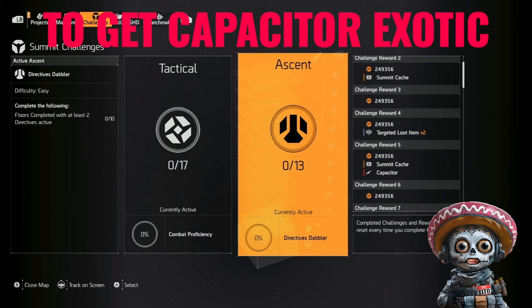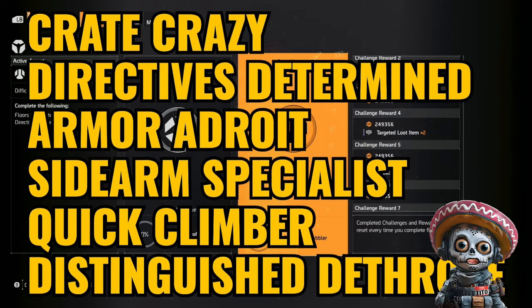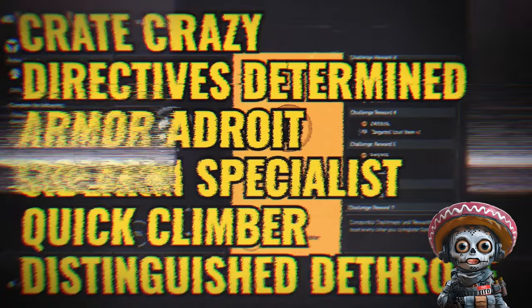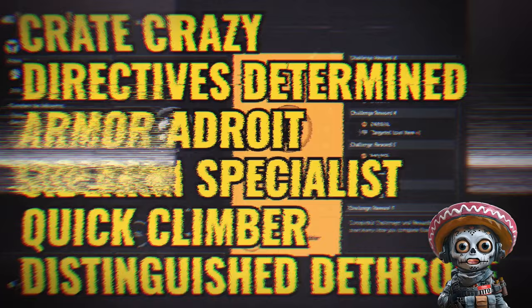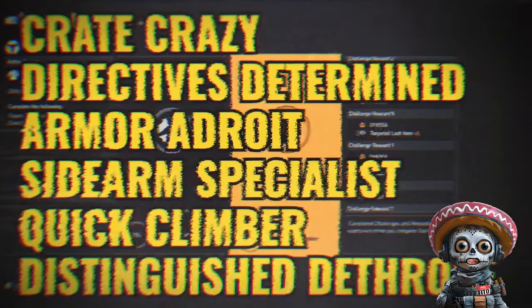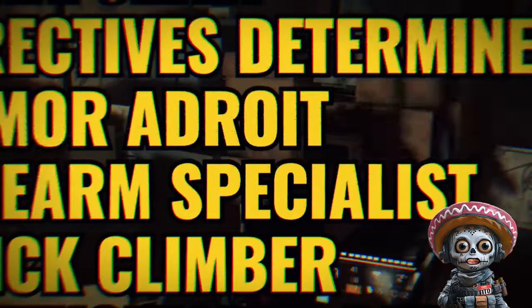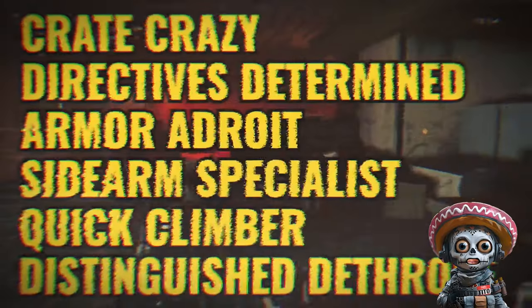To get the Capacitor Exotic Assault Rifle, you need to complete five Summit challenges. Each challenge rewards great XP on top of everything else in the Summit, as well as Summit Caches and more targeted loot. The fifth challenge completed will give you the Capacitor and a Summit Cache. Summit Caches give you elements needed for the Tinkering Bench to make your gear stronger. My recommended challenges — all doable within 15 floors — are Crate Crazy, the Armor one, Sidearm Specialist, Quick Climber, and Distinguished Dethrone once you reach floor 10.